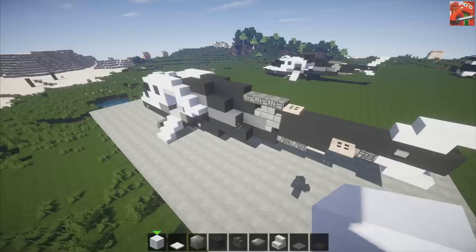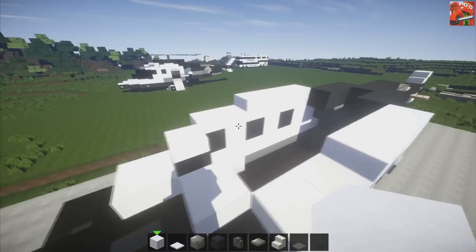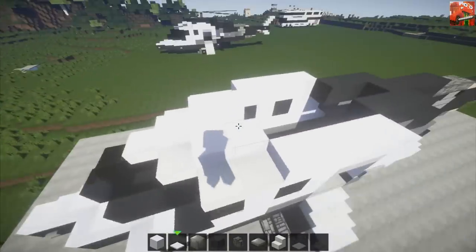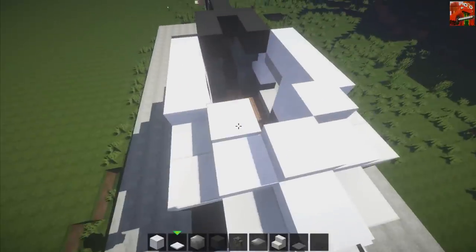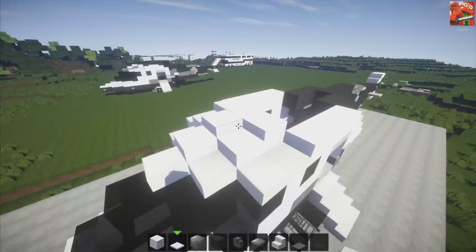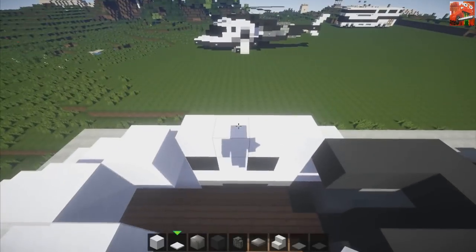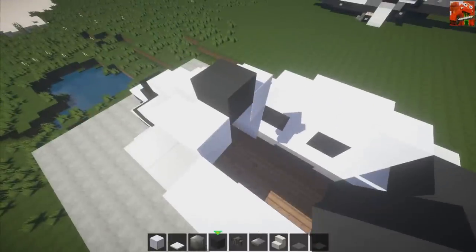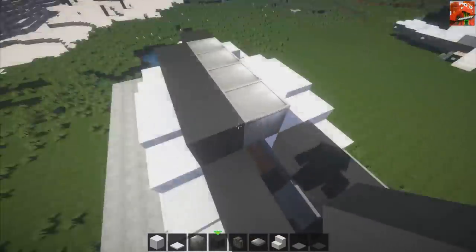This is layer seven and I'll do eight and nine in this as well since there's not much to the following layers. Come here — this should have been part of layer six but it makes sense to do it now. Place one, two, then one, two, then one, two. On the tops of just the inside ones place one, two, three of snow, one, two, three, and one, two, three. On the two middles place one, two of snow and one, two in each middle. Here place a block of black wool and delete the one under it. Now place four blocks of iron — one through four — and put black wall along the sides of them until they match up.